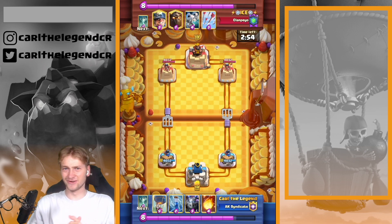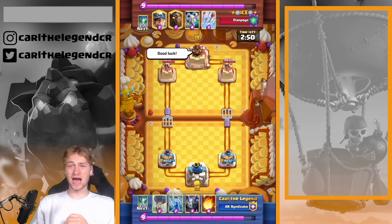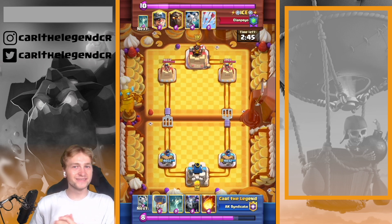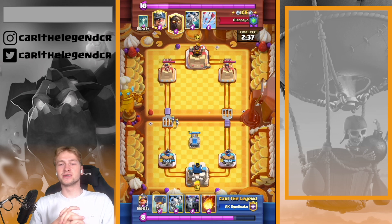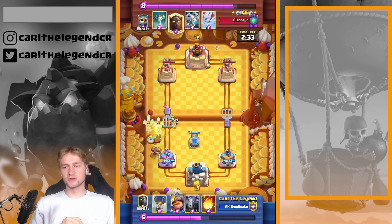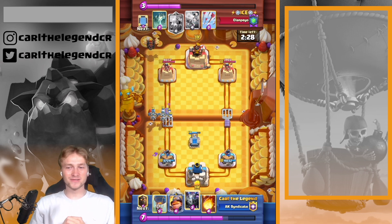Starting the first game against a Lava Hound deck — not against Lava Loon mirror, but against Lava Miner with the mirror. You can see that the mirror is just so big in the meta, especially in top ladder. Mirror is actually played in Lava Hound and E-Giant in Log Bait, so mirror is just ridiculously good. He did actually play Miner first.